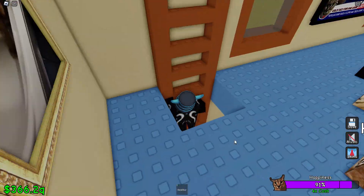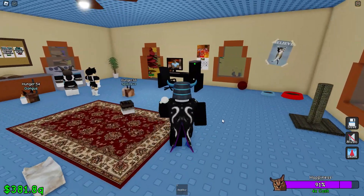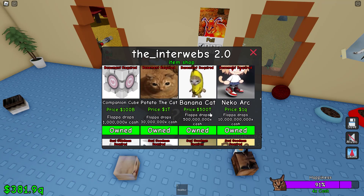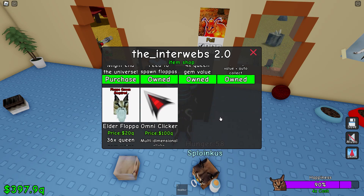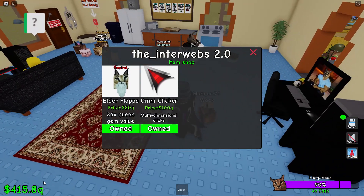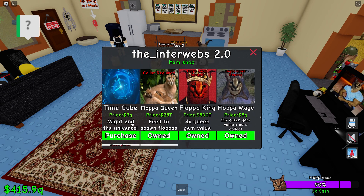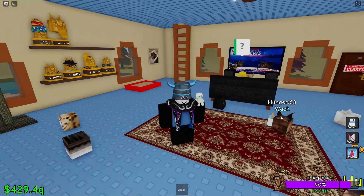That's basically the shop part of the update. There's also some other multiplier characters, like Bananica and stuff — it makes Floppa drop a bunch more money. The Omni-Clicker clicks insanely fast and we're getting a lot of money. The Rebirth thing is the main part of this update. Thank you for watching.